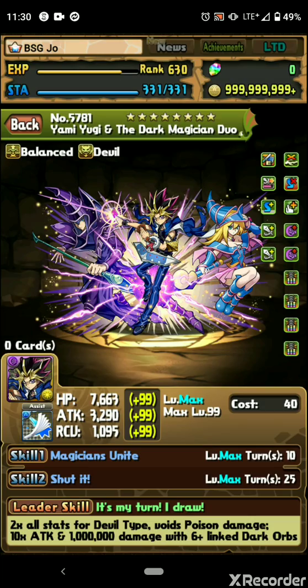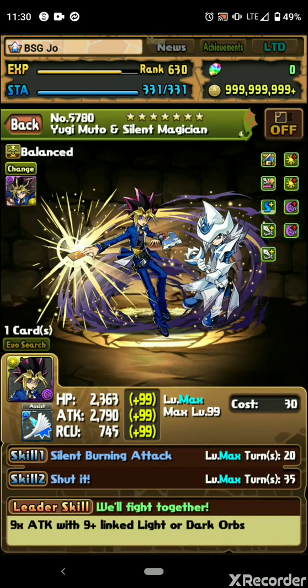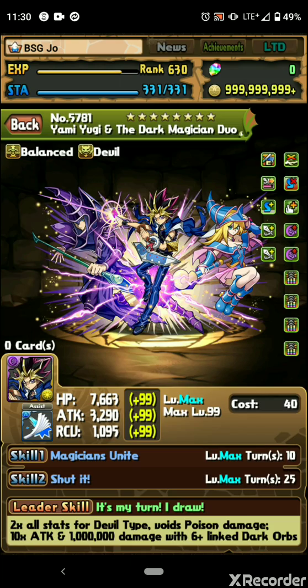The kicker comes from his actual transformation evolution. It takes 20 turns to get there, so you do need to carry quite a few skill pluses — this is similar to Fog and Ray. But yeah, this is the evolution you're really waiting for. It's Yami Yugi and the Dark Magician Duo, which is really funny because the Japanese name was Yami Yugi and Dark Magician and Dark Magician Girl, so I'm really glad they shortened it to Dark Magician Duo. It's a much better name.